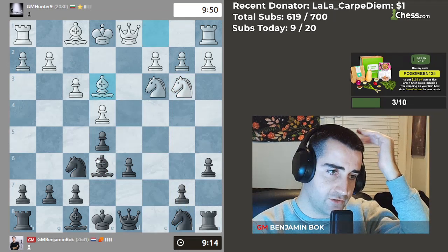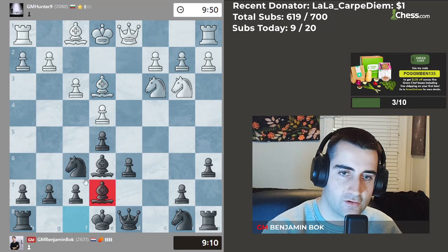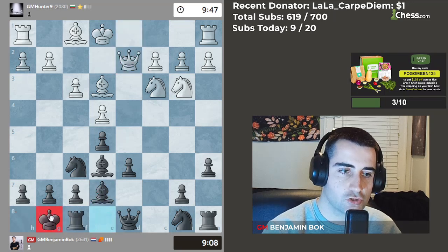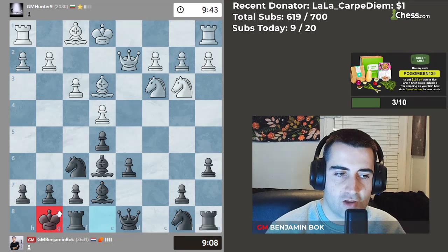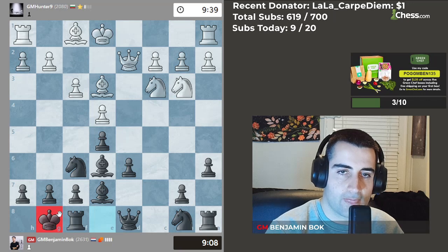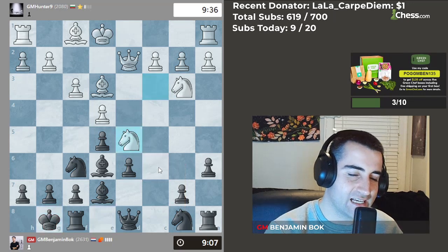Let's continue with bishop to e6. I play a lot of subscribers — people who are subscribed are eligible to get a game. Let's play bishop b7, queen d2, and go short castles. You can go e6 as well; I've played a ton of you and also played e6 in the Najdorf.